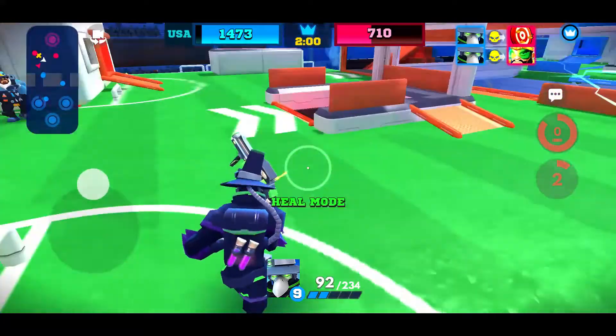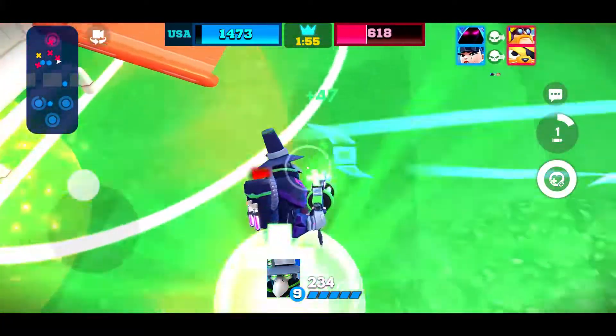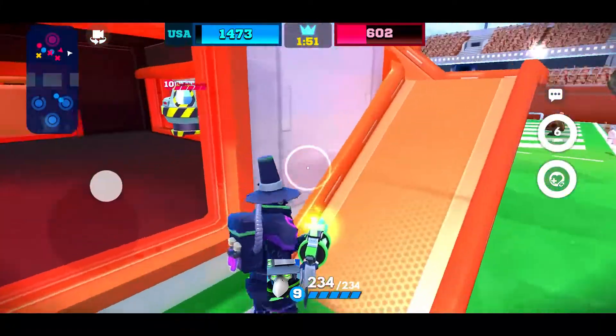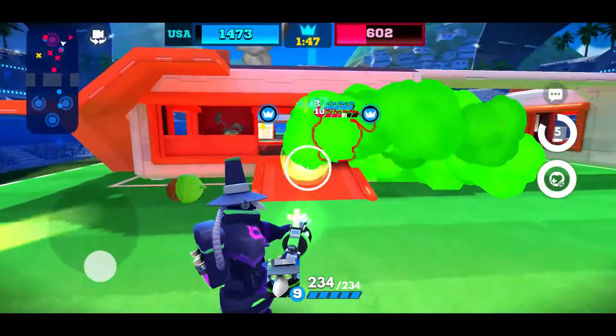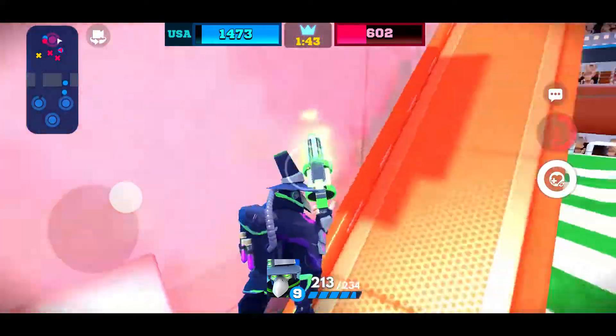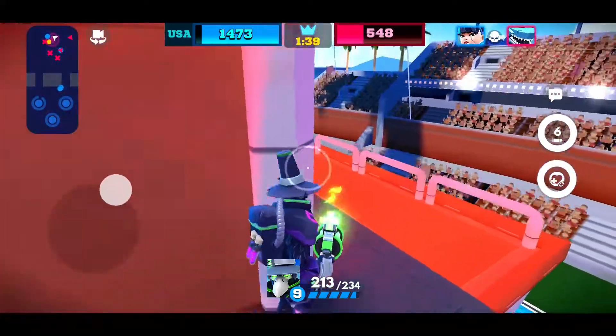We just splashed damage to the tower. Now switching over to our heal — healing ourselves by shooting the ground. You can also shoot walls that are in front of you, but I've been shooting the ground a lot. We're going to keep Lucha up very simply and move up here to finish this game off.